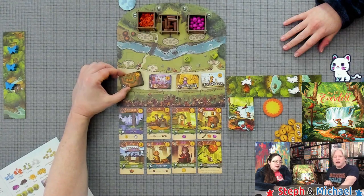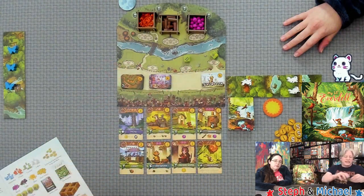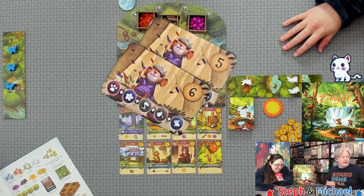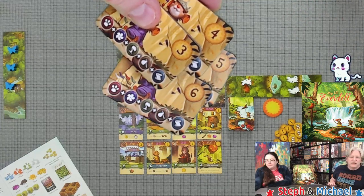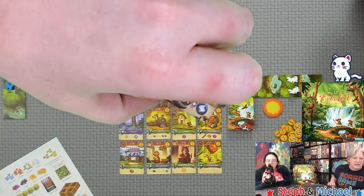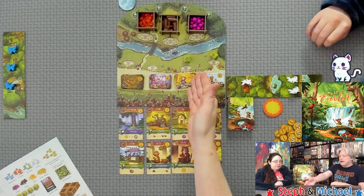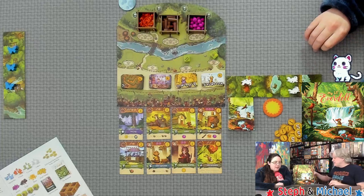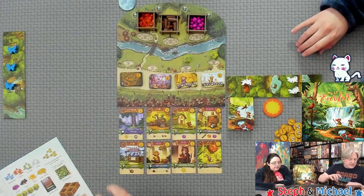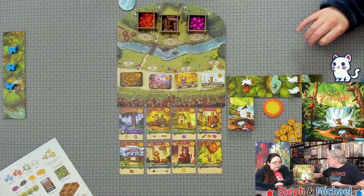In a two-player game you only need the six and the five, since you can claim each of these only once. If you're playing with more players, you'll also need the four and the three — just stack them from largest to smallest. You'll get a slight advantage for being the first one to claim these parade tokens. The player colors are super bright and vibrant.